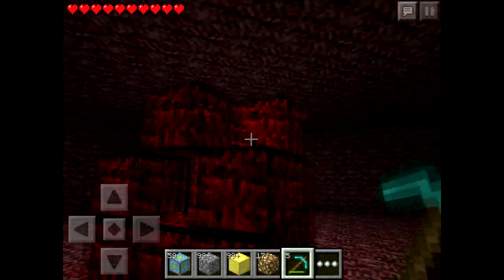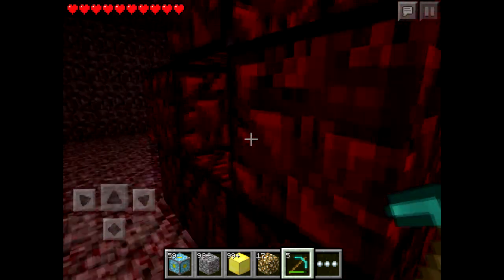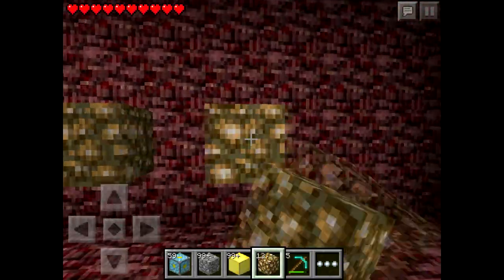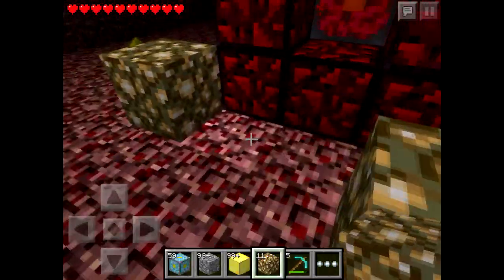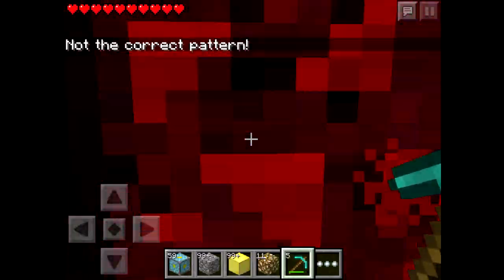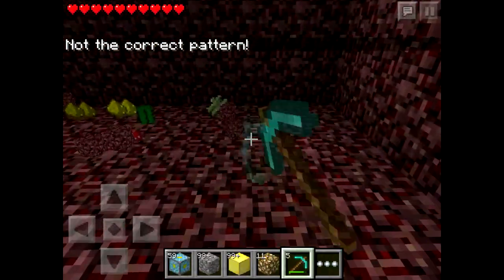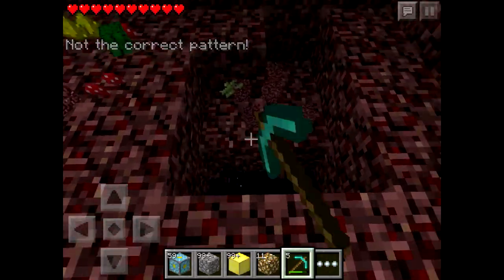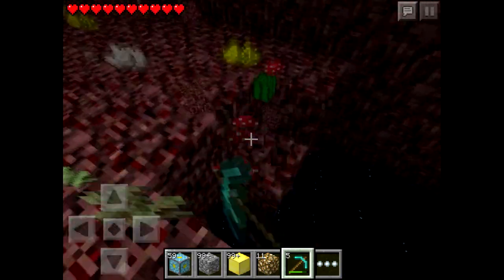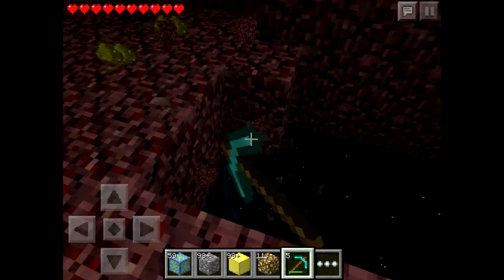I finally did it — basically what I did was I jumped and then placed and hit the block. I had to make a ton of nether generators but it's finally done. What I did was I dug underneath it, then jumped and smacked the block — maybe stand on a block while you do it. There we go — there is the void, and this can all be done in survival. I think I'll add this as an achievement on my Minecraft Pocket Edition let's play.